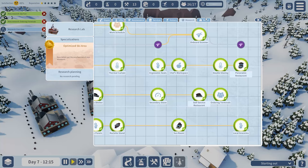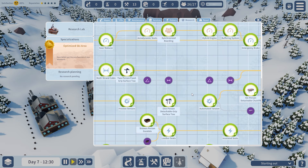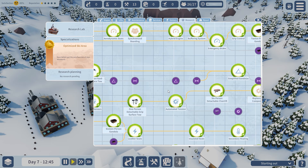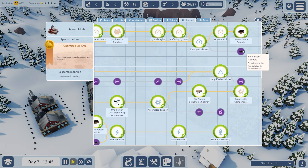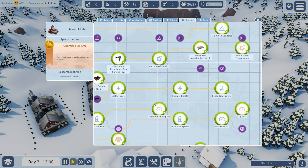After about 10 minutes of going through the research, it's all done. You can see the research tree all green at the beginning and in the middle. Some choices mean we can't get certain upgrades — the other specialty would enable those and disable some others. That's why not everything is green, but you get all the way up to the top.